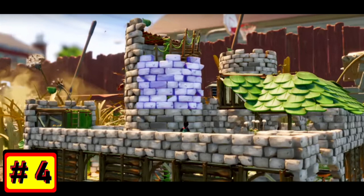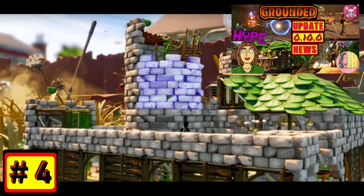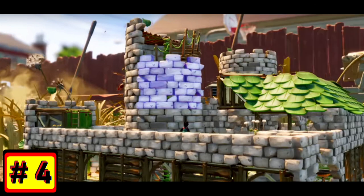One other thing worth noting: it looks like we're going to get half walls — for stems, for grass, and probably also for mushroom bricks. I've mentioned this before in an earlier video about the letter from the developers. I would still like to see clay and pebblet walls and floors as well — those would be nice.